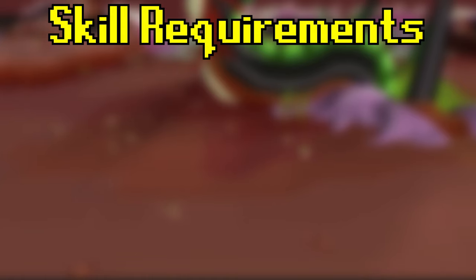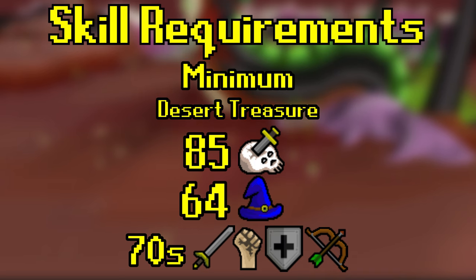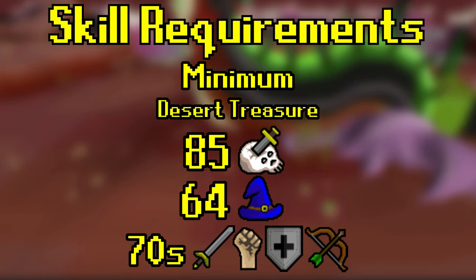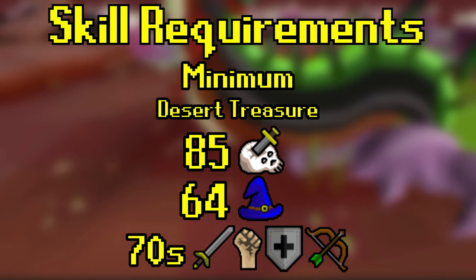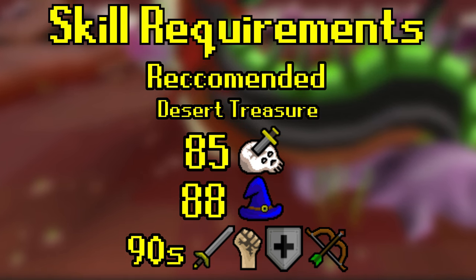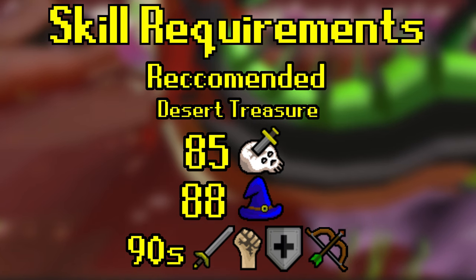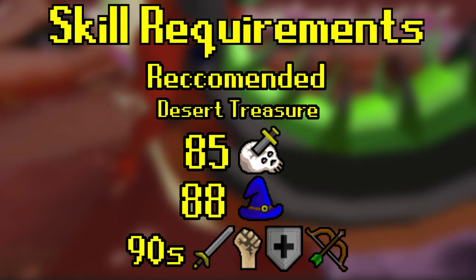So for skill requirements: it does require 85 slayer, and I would say mid-80s to low-90s combat stats. You could get away with 70s but I wouldn't try it. Mandatory 88 magic, because there's a mechanic which needs ancient magic — so you'll also need Desert Treasure — and 88 magic gives you Shadow Barrage, which is the best one. Otherwise, just try to have the highest combat stats you can, but I wouldn't recommend anything below base 80s.